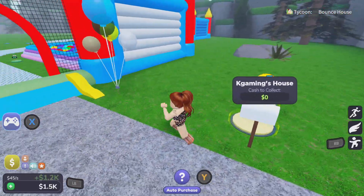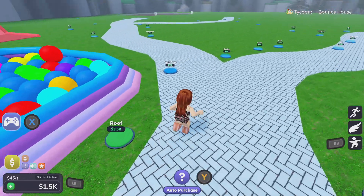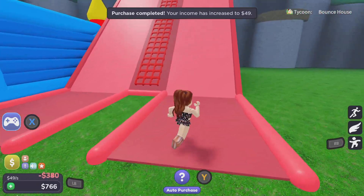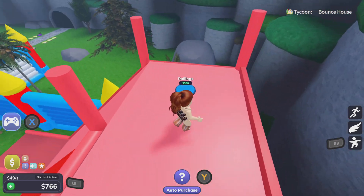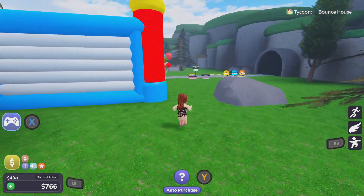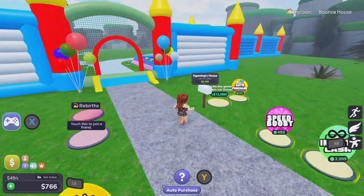Let's see if we can get the roof - we can't yet, but it will give us more money, and we'll do that as soon as we can. How much is the one up here? Nine - okay, we don't have enough. We're gonna go get some more money. We've got 49 per second, so that will hold.